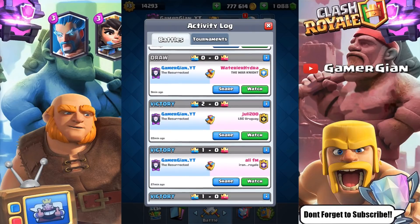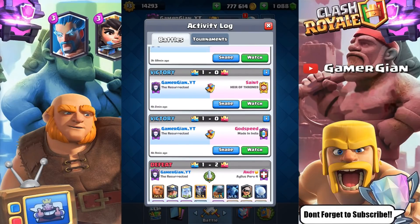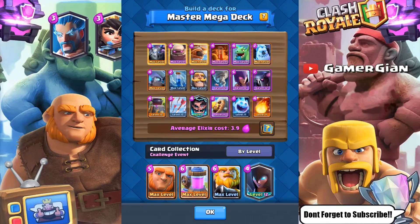So look at the scores: 1-0, 2-0, 1-0, 1-0, 1-0, 3-0, 3-1, 3-0, 1-0, 1-0 — and then this is the challenge. So I've lost only one tower in seven, eight matches actually, if you include the tie. So let me just explain this deck a little bit.